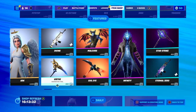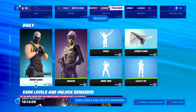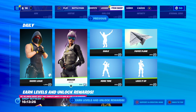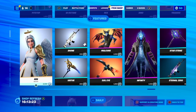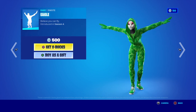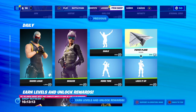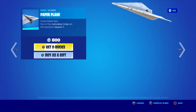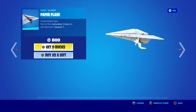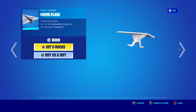Taylor Zero wrap for 5. You've got Shore Leave, 1,200 V-Bucks. You've got Racer for 800. You've got the Eagle Emote, 500 V-Bucks, introducing Season 4 — believe you can fly. Big Blade Glider — not seen anybody use this at all. Finally, Folded Flyer, the Calculated Crew Set, introducing Season 7, 800 V-Bucks.